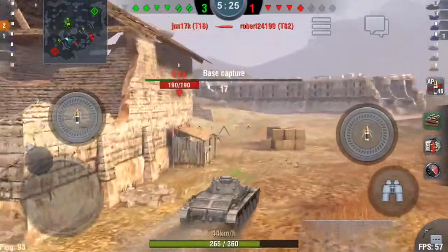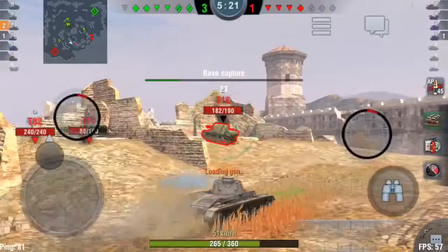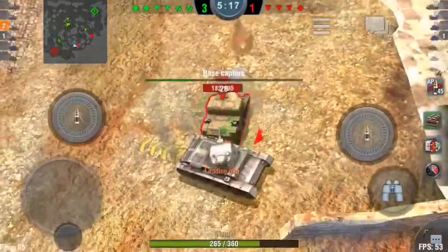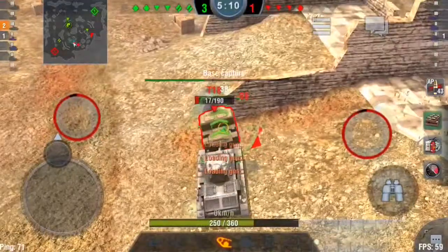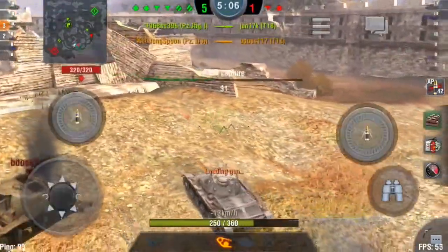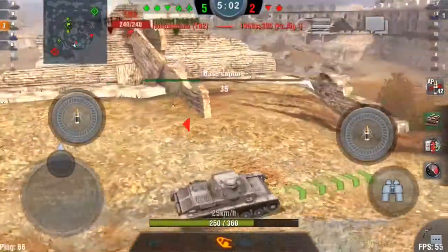Now we see this T18. This is a tank destroyer — it's a casemate-mounted gun, so it cannot turn its turret; it doesn't have one. We're behind him and we're going to push him up against this wall so he can't turn. We just put shells into him and finish him off right there. Now we're going to ignore that Cruiser because our teammates should be able to handle him.